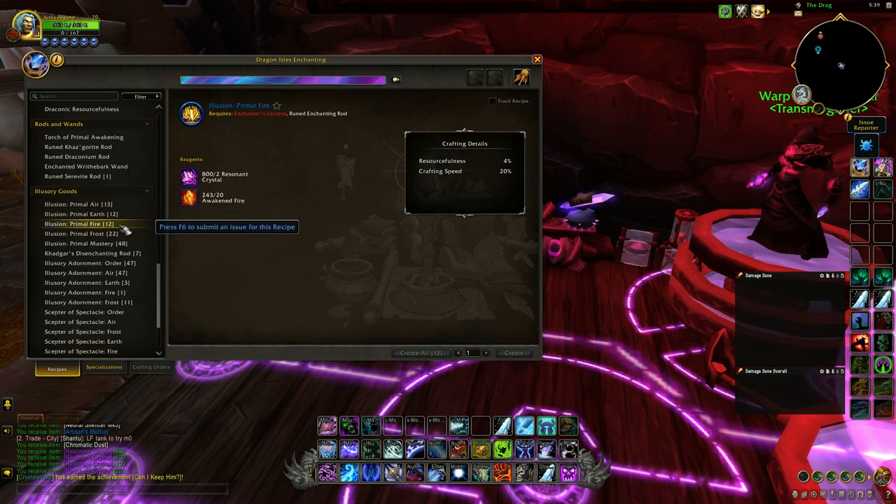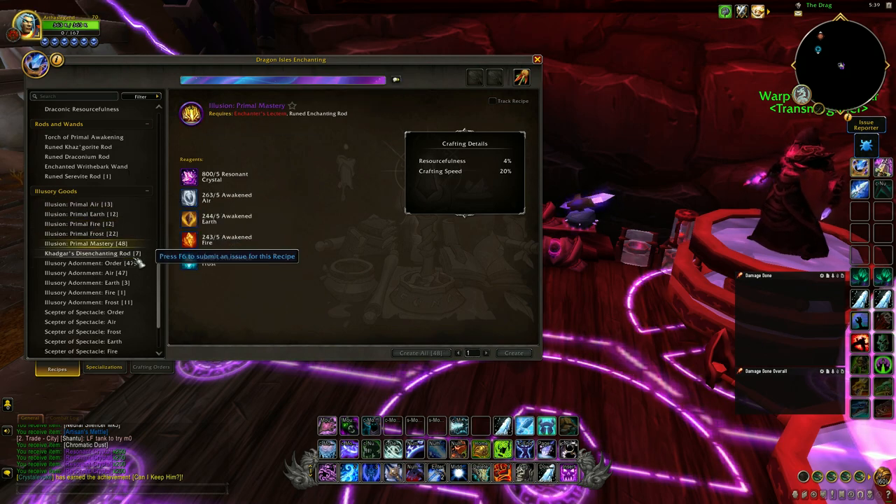So for the weapon, we now have Primal Air, Earth, Fire, Frost, and Mastery.